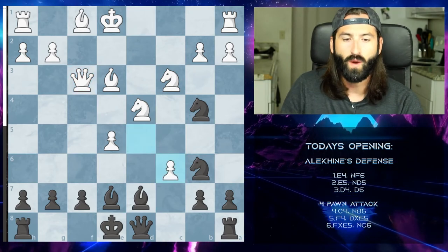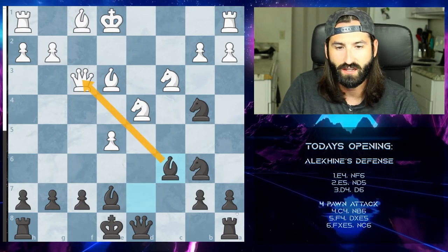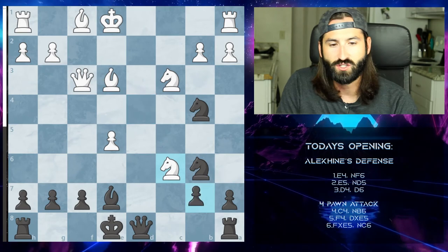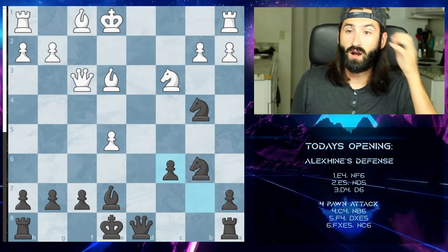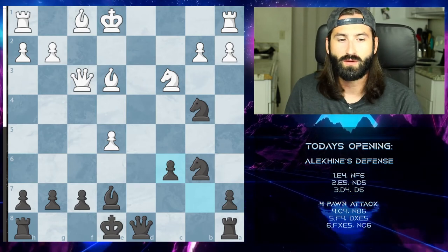The best move for black in this position — really the only good move — is pushing the pawn to c5. White can en passant by going to c6. We take with the bishop, now attacking the queen, which forces white to trade off the knight. From here we are about even. White has a very slight advantage, and it's the best way to equalize for black.